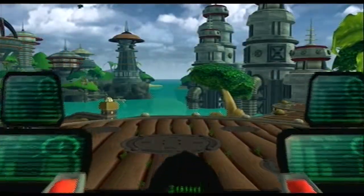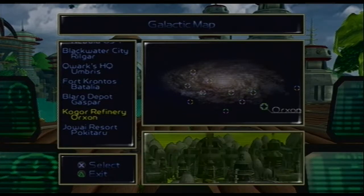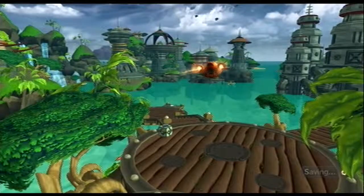Fly, Clank, fly into the ship. And then the ship flies. And then we go to a very polluted planet and explore with Ratchet.